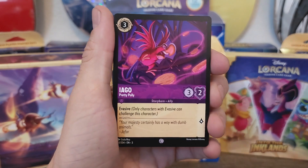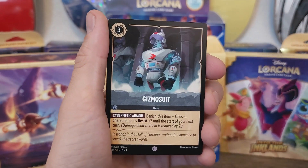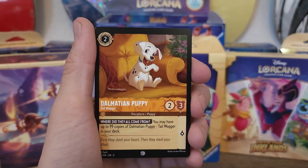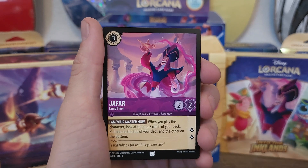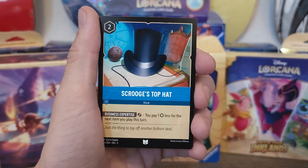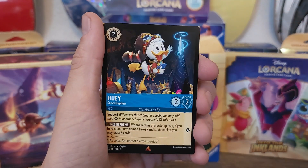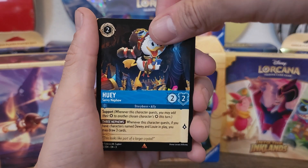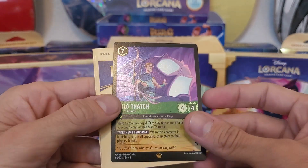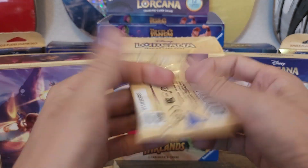Starting off the Jafar pack with Serhis, Iago, Maid Marian, Gizmo Suit, Webby Vanderquack, Dalmatian Puppy, Jafar, Tiana's Palace, Scrooge's Top Hat, Cursed Murphle, Huey, and Milo. Two packs to go — looking for a Legendary!